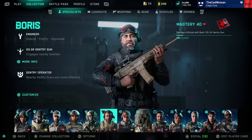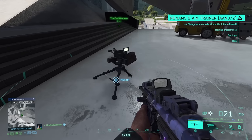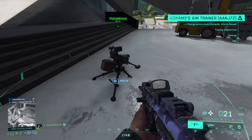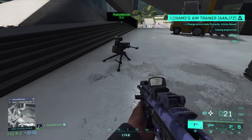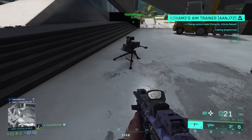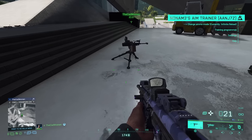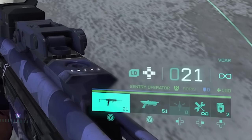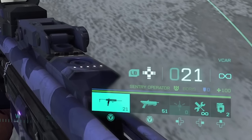Next up is Boris with tip number 12. When you are standing in the sight circle around the sentry turret, it increases its efficiency — the turret's reaction time is faster and its accuracy is higher. You can simply test this by stepping in and out of the circle and watching how fast the turret turns. When "Sentry Operator" is shown in the bottom right of your HUD, you are inside the circle.